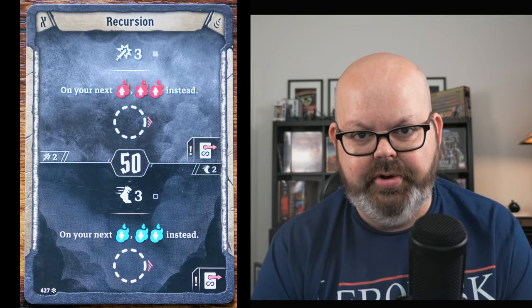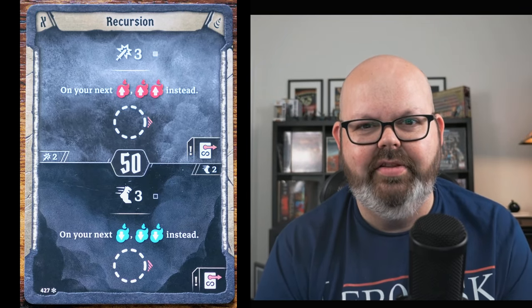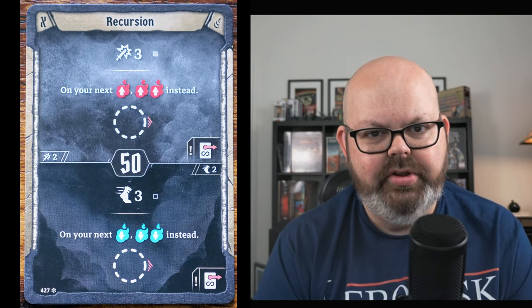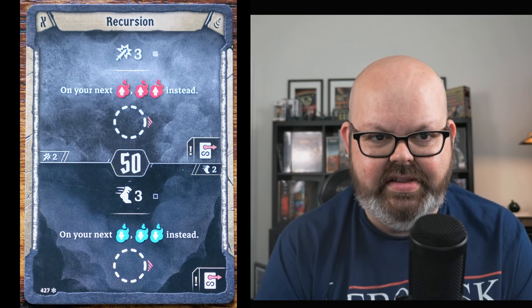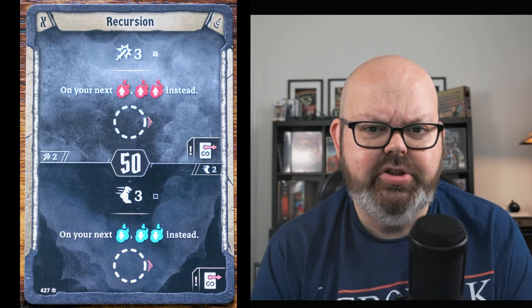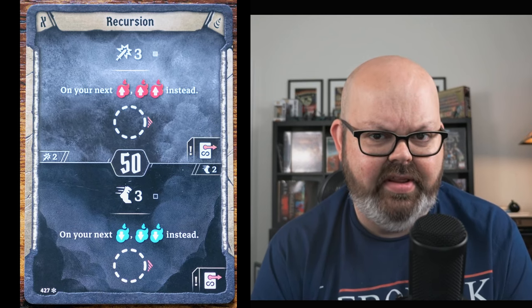Recursion is interesting because the top and bottom are basically mirror images. It's also a 50 initiative, right in the middle. The top is an attack three played into your active area — the next time you have a pressure up, you pressure up twice instead of once. The bottom is a move three played into your active area — the next time you pressure down once, you pressure down twice. There's no additional experience or effects, just faster pressure meter movement, which can help with certain masteries.